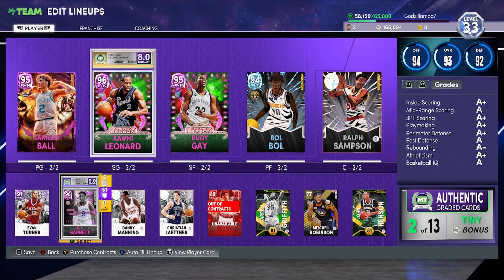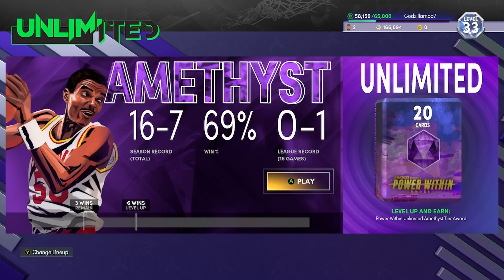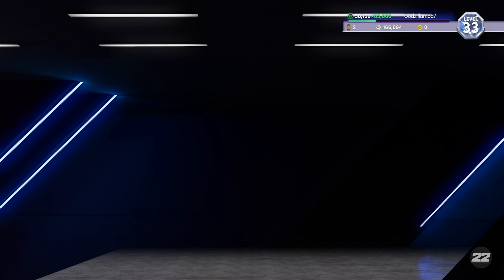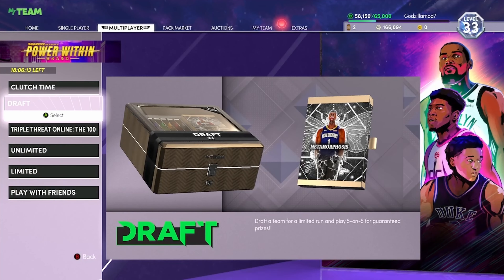If you think about playing MyTeam Unlimited, go ahead and do that, because you want to max out all the MT you can get before Season Six. Get those last few wins in Unlimited, get the box and sell the contents, finish out any drafts to get rewards from ascension boards — you might even get a free pack or a galaxy opal or dark matter. You never know.